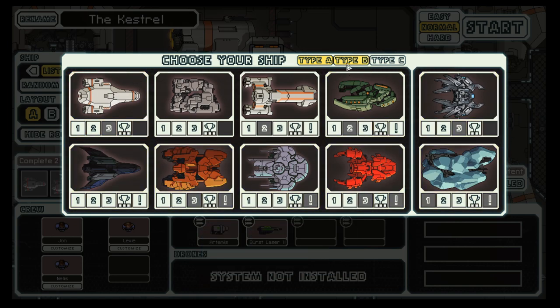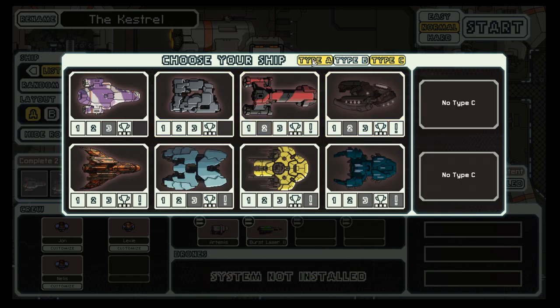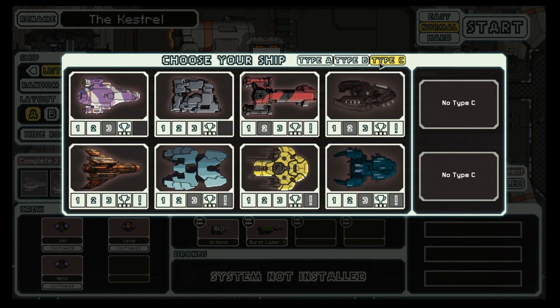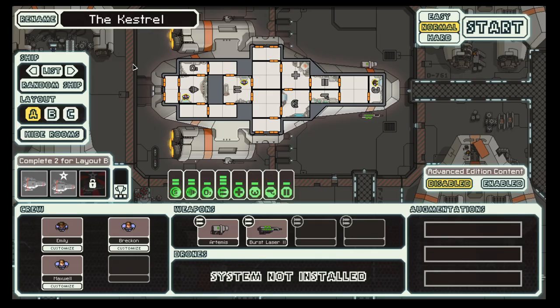The way this game is set up, you have various ships to choose from, also in different layouts. The way I plan to play this game is to have one series for each ship and each type, because each type and each ship has different strengths and weaknesses. So today we will start with this one, and as we go along we will discover what's good and what's bad.